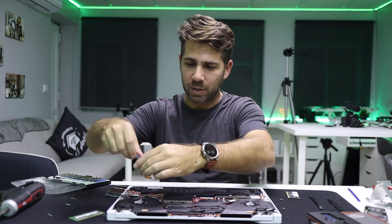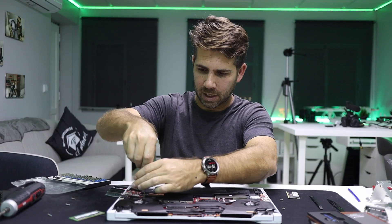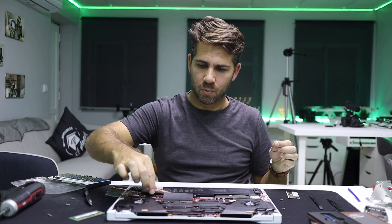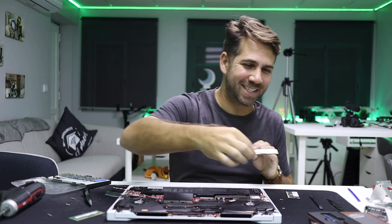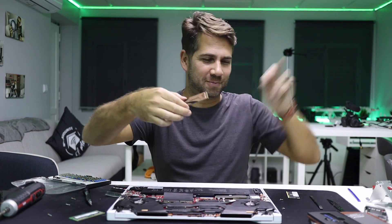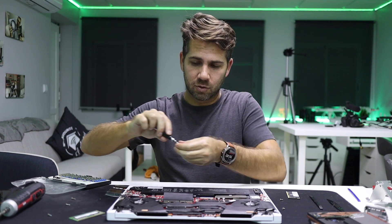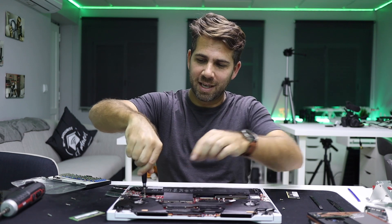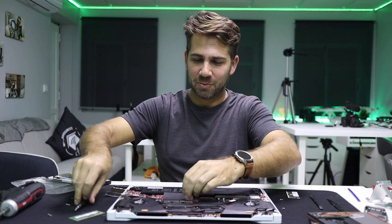Now let's do the reverse. Starting with the Rocket 4 Plus — just need to unscrew this small screw, then remove the SSD. It's an awesome SSD; if you haven't seen the review, check it out. Then we put the screw back — and that's basically it. That's the reverse of what I did in the other video.